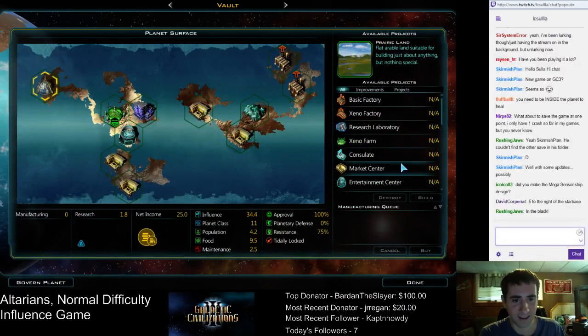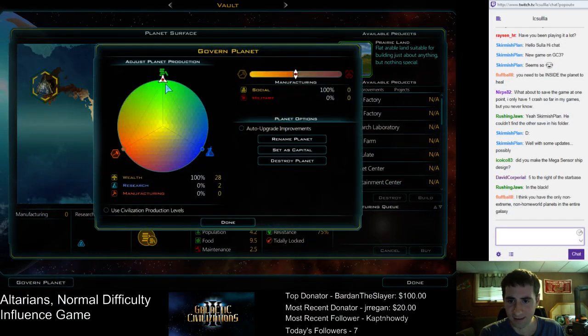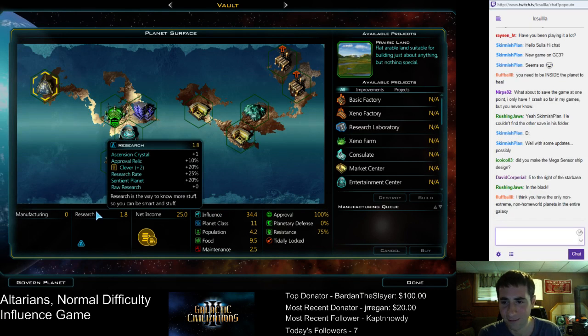Vault — let's put Vault on the market center. Why is it getting anything from research? 1.8 — oh, the Ascension Crystal, we get plus one research. That's neat — so we get some research on every planet no matter what.